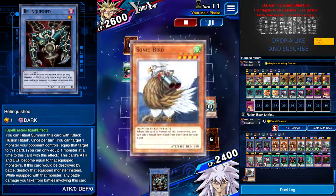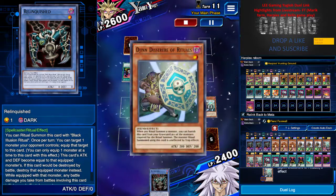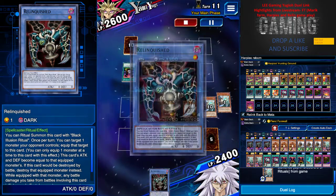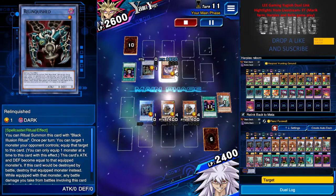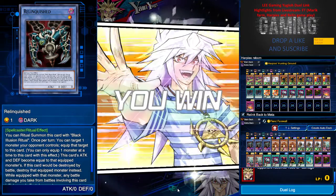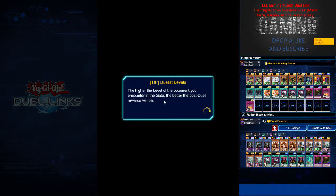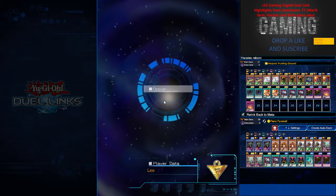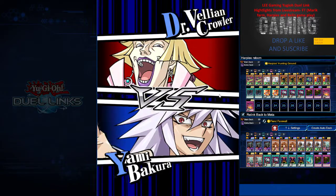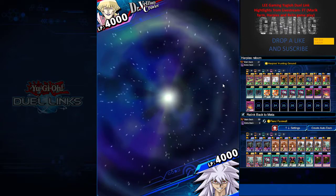But then the Destiny Draw kicked in — Sonic Bird for the Ritual Spell. Everything was going well and I got the win; the heart of the cards told me so. Relinquish's effect takes the Destiny HERO's attack and goes for the OTK. Definitely this is not the best way to play Relinquish — just one concept for fun. It's been quite some time since anyone has seen Relinquish back on the ladder; it's always the burn deck, Gaia eater, Ancient Gear, and so on. Next game — the last highlight — is against Ancient Gear.